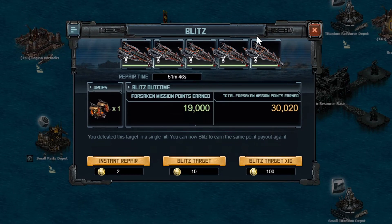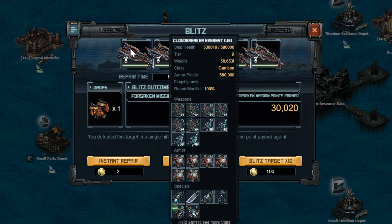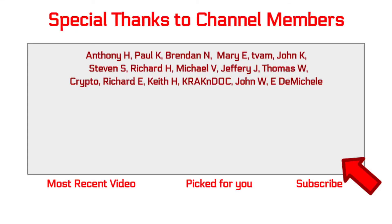My ships are not fully upgraded, definitely not X1. I have a U1 ship, U2, U2, U2, and the flagship is up to U3 — that is an anti-mortar tank ship. Well if you do have any questions, go ahead and let me know. Thank you to the channel members who are supporting the channel, and as always, this is Derpy signing out, helping you be a better pirate.